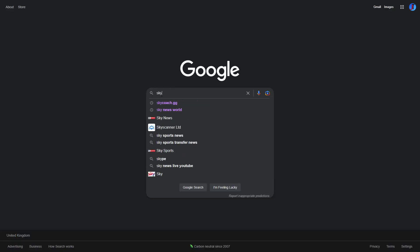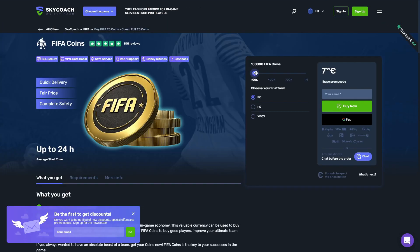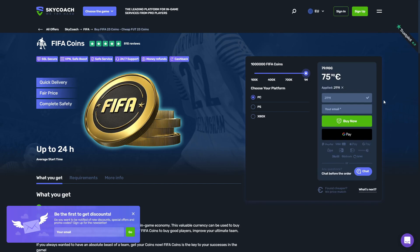If you'd rather have teams more like this, I recommend going over to skycoach.gg for all your coaching and coins needs — they are cheap, fast and reliable. At the checkout make sure you are using code JT11 for a discount on your orders.